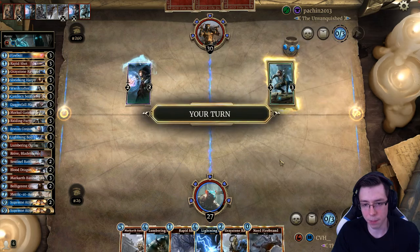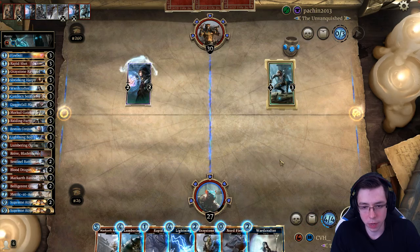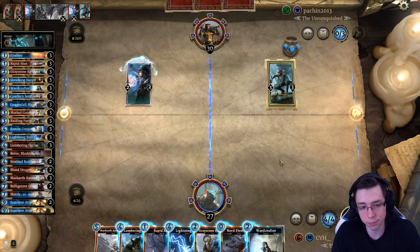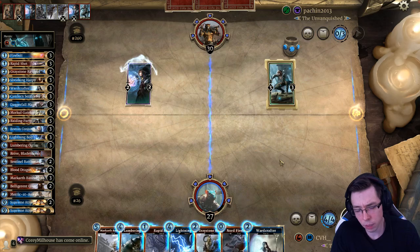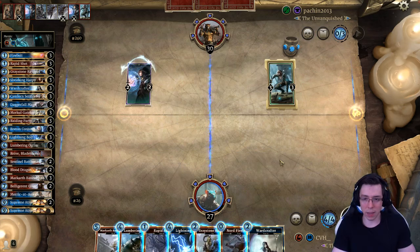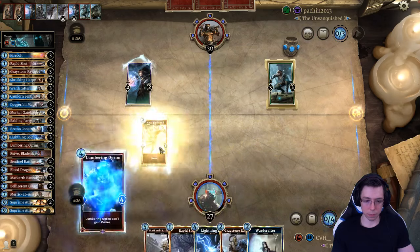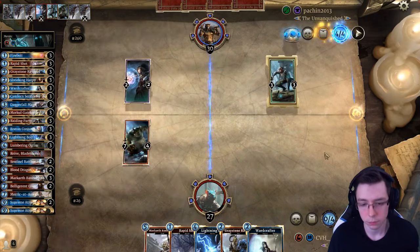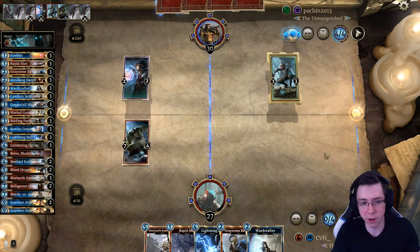He has taken some early chip damage, which you don't normally see happen in this deck. Ramp Scout. I guess it's just an Ogrim kind of turn. It could be Ravager, Wardcrafter. That's incredibly weak to Murkwater Witch, and Ogrim is still weak to Murkwater Witch. I could play the Ogrim in the left versus the 2/2 — that means it won't immediately die to Murkwater Witch. I could even send the Nord into the ward at that point so he can't easily attack in and proc Leaflurker. I think I will do that.